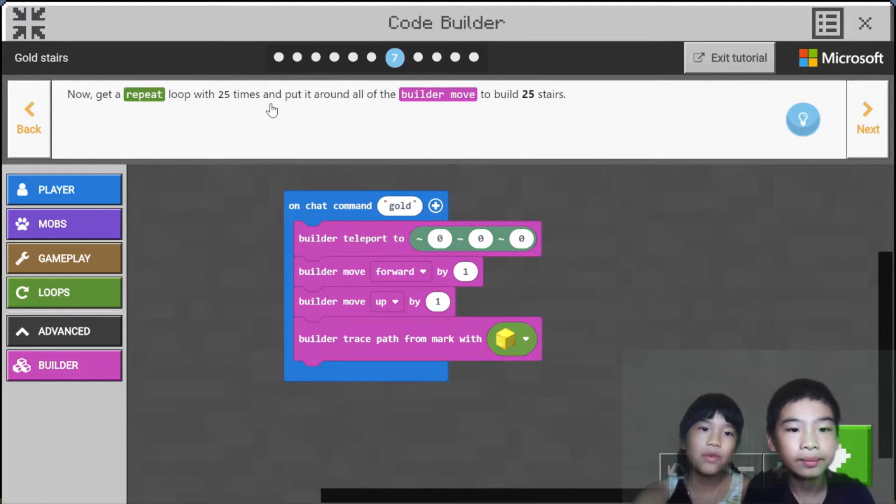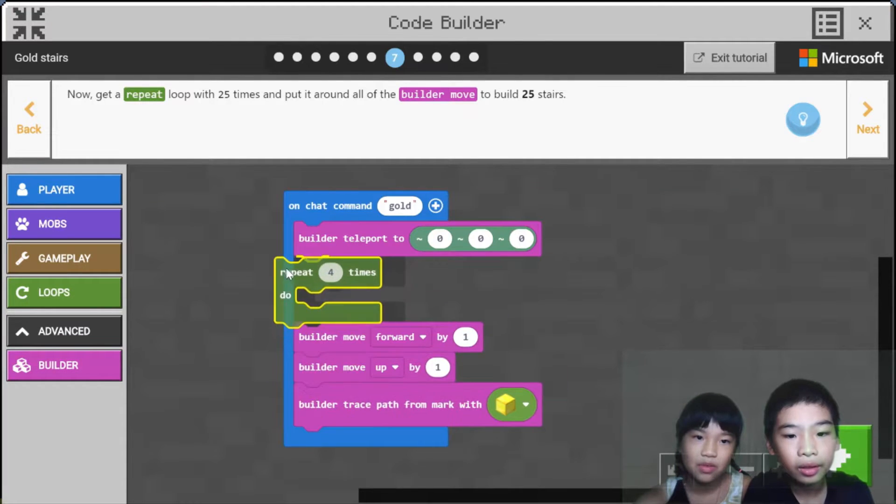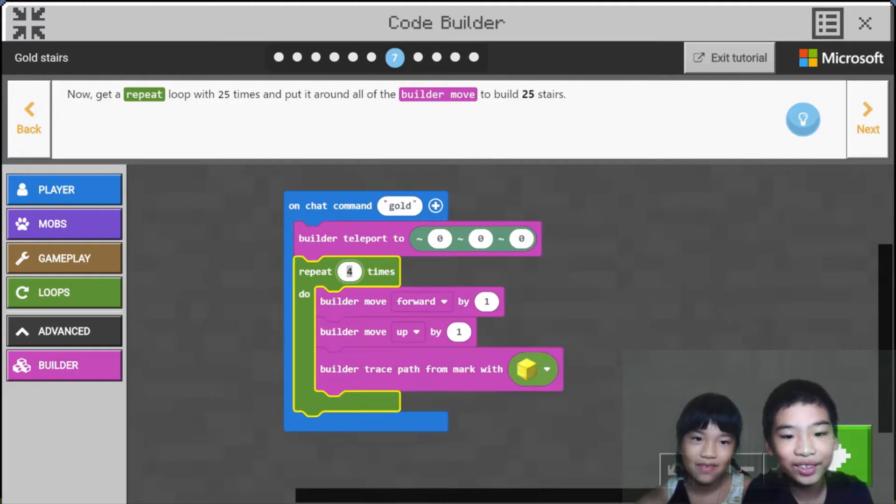Now get a repeat loop with 25 times and put it around all the builder moves to build 25 stairs. So now we're using a repeat loop to build more stairs. How many times should we actually do it? Just do 25.